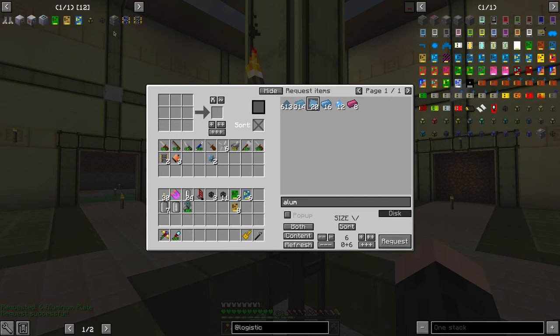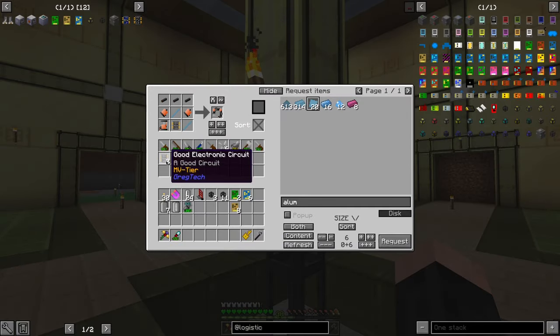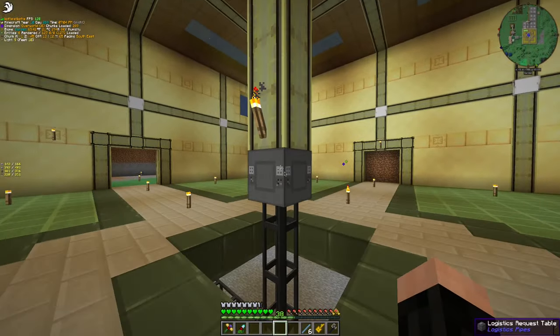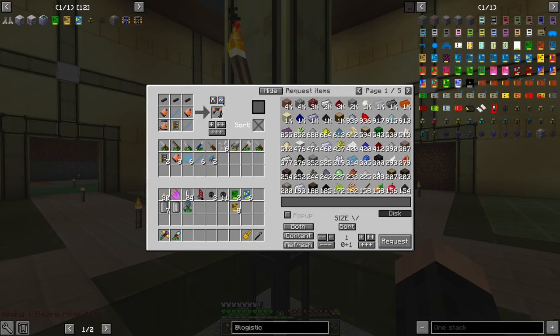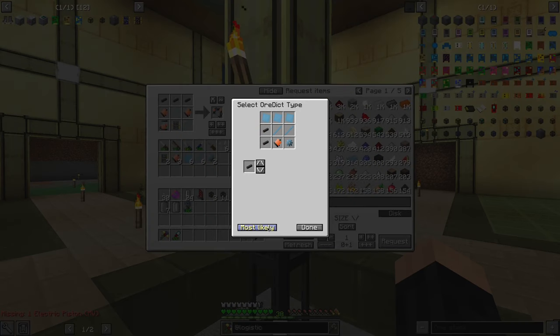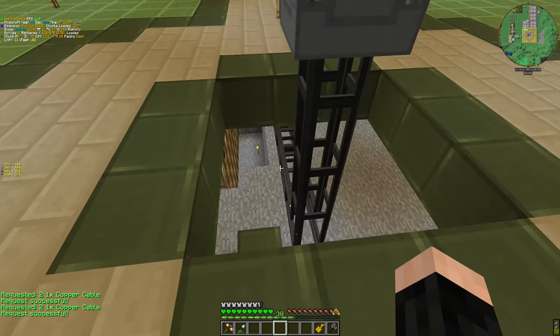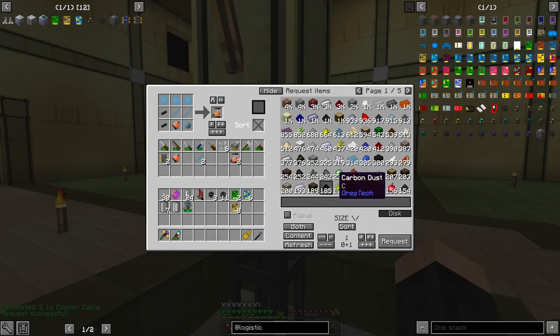Actually, I do not have to do that because I can just — most likely. But I will temporarily use that because I want to get rid of all of them. Voila. And if I want to craft it — electric piston — most likely done. Voila.